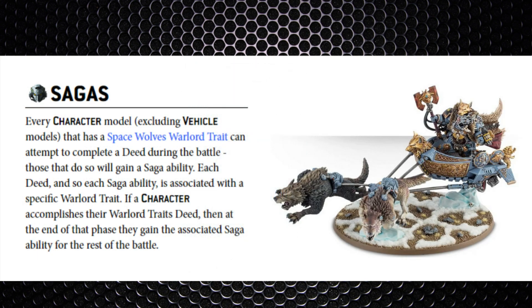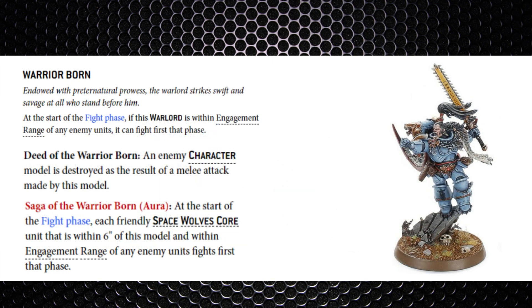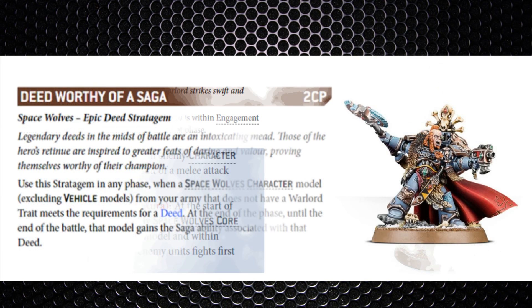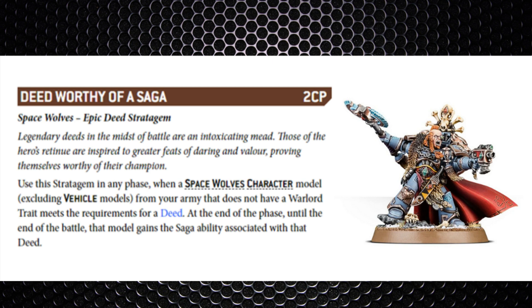Every character model excluding vehicles with a Space Wolves Warlord Trait can attempt to complete a deed during the battle; those who do unlock their saga. Each deed and saga ability is associated with a special Warlord Trait. For example, Ragnar's Warlord Trait is Warrior Born, which lets him fight first in combat. His deed is killing a character in melee, which unlocks the Saga of the Warrior Born — an aura for core units within six inches to always fight first. There's also a stratagem to unlock any deed for any character as long as they haven't got a Warlord Trait already, and it lasts the rest of the game — but the character still has to complete the deed.